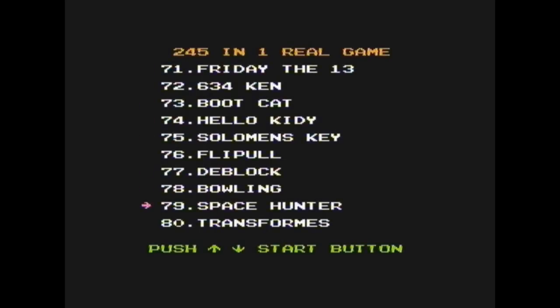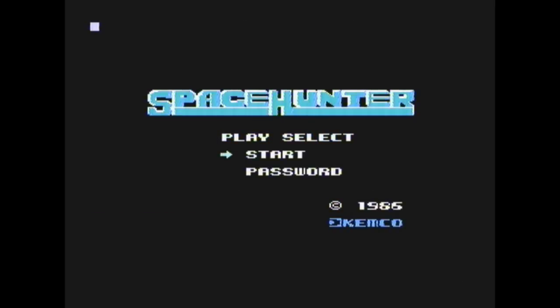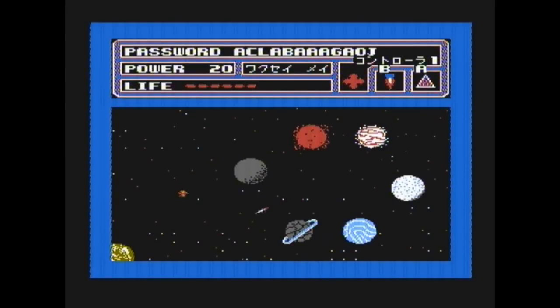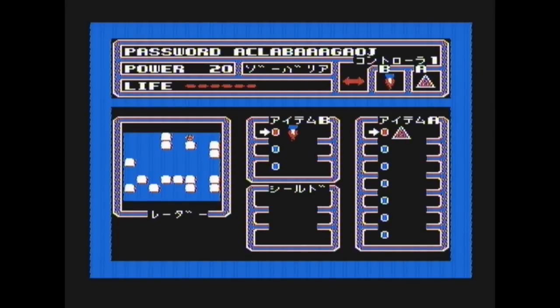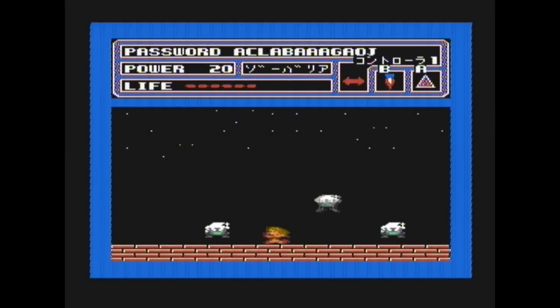Space Hunter. I don't know what this is. Okay, what's going on? Press the A button — it does nothing. Where does it go with this great planet? Apparently I've got a password. You can pause the game to do that.